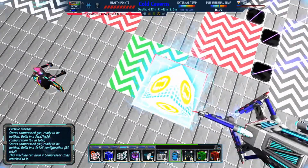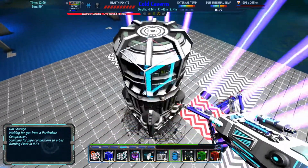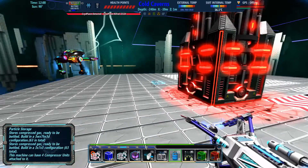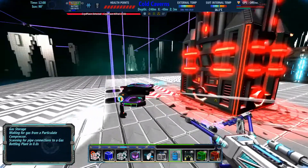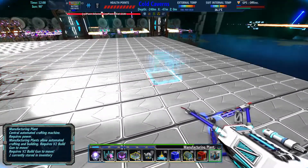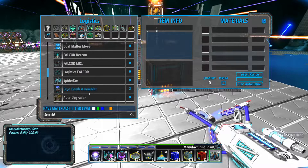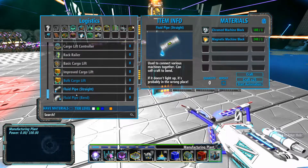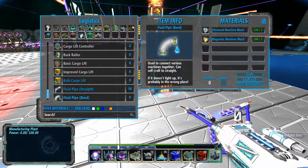So first things first, I'm going to throw down the storage — it's three by three by seven. There's the gas storage. It does not have a compressor or anything attached to it. You can see there's the four entrances right there. One other thing I forgot about until right now — we need fluid pipes. And luckily, we've got the blocks to build them.